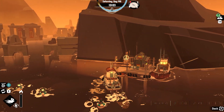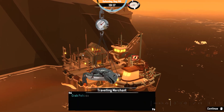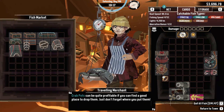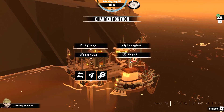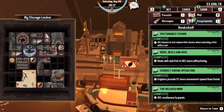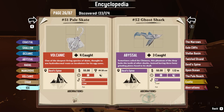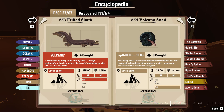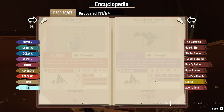Let's actually focus on what we're supposed to be doing. Do I have fish on me? I think so — no, I do not. Encyclopedia. Devil's Spine — we're looking for this. Daytime only. We're looking for ghost shark, frailed shark, and a bunch of things I can catch. So that's all we're looking for.